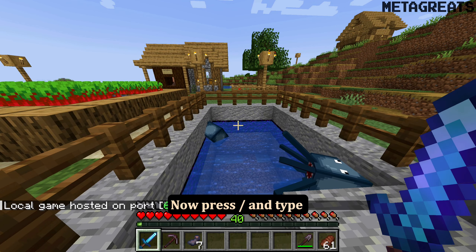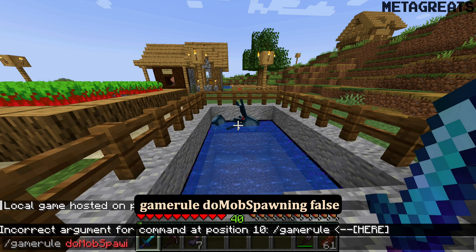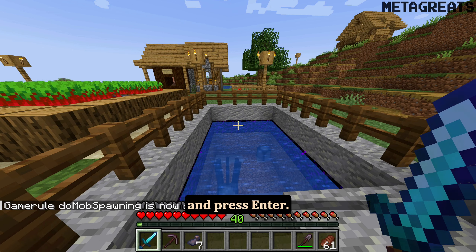Now press the forward slash key and type gamerule doMobSpawning false, and press enter.